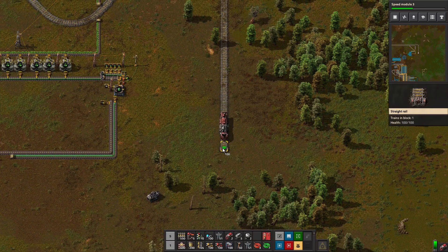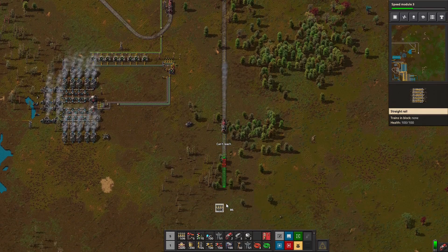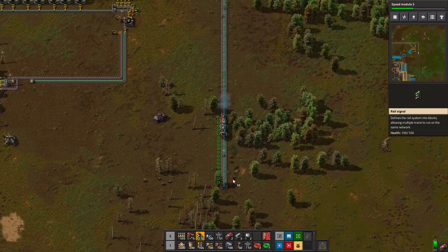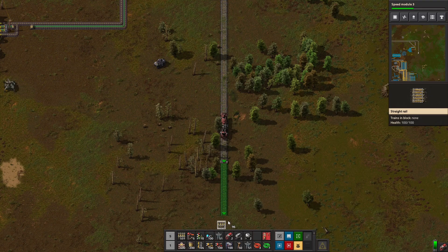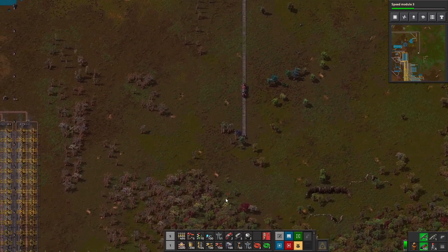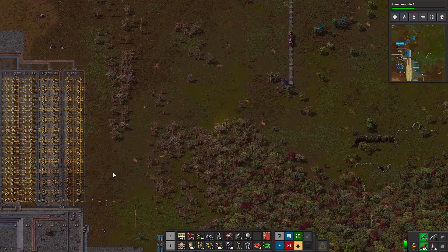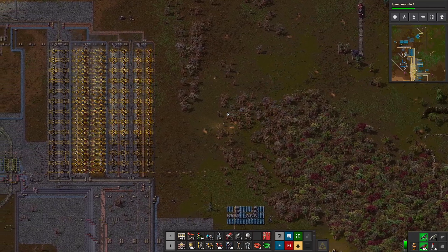Back in the train. Somewhere around here, I don't know exactly where, I'm going to want to do my drop-off station. I don't really need much for that drop-off station; it just has to be able to have at least two trains dropping off, maybe even more.